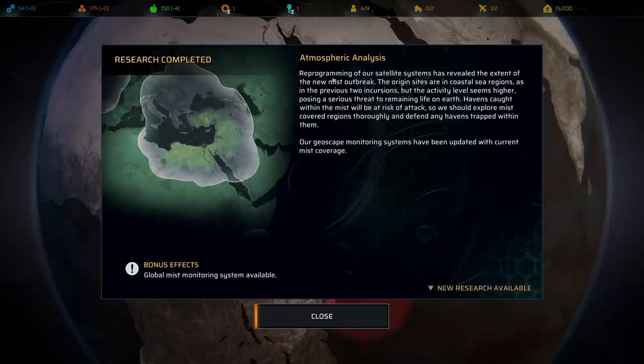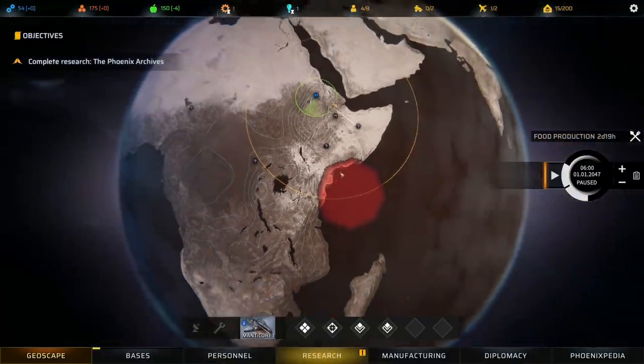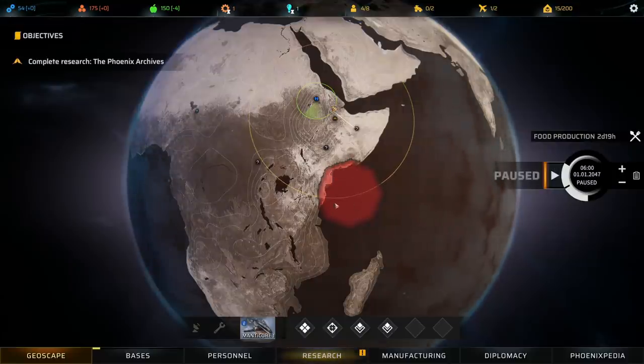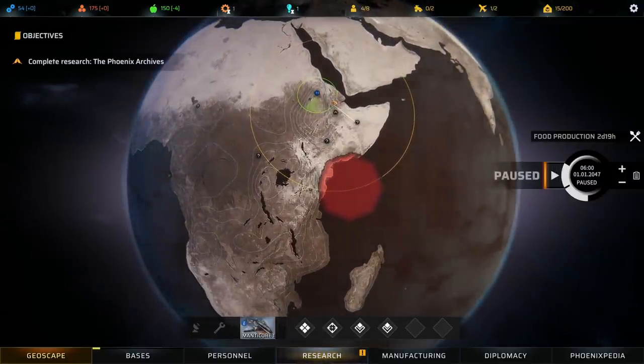The atmospheric analysis is done. Reprogramming of our satellite systems revealed the extent of the new mist outbreak. The origin sites are in coastal sea regions, as in the previous two incursions, but the activity level seems higher, posing a serious threat to remaining life on Earth. Havens caught within the mist will be at risk of attack — we should explore mist-covered regions thoroughly and defend any havens trapped within them. Our geoscape monitoring systems have been updated with current mist coverage. This is pretty unlucky for us because anything that happens within this mist makes missions more difficult, and it's so close to our main base.